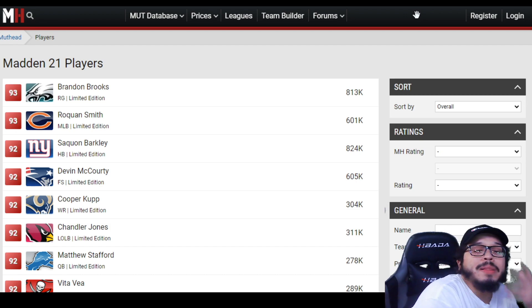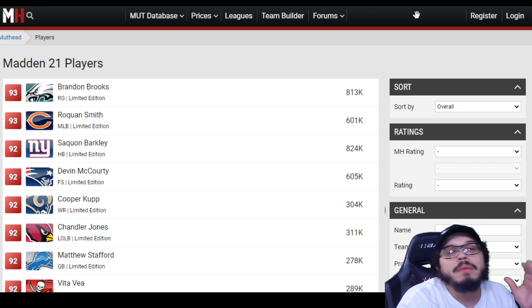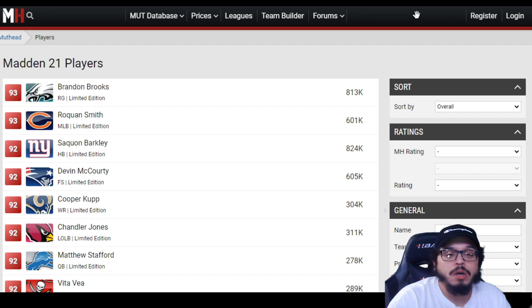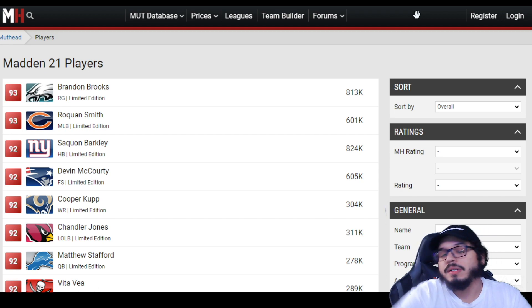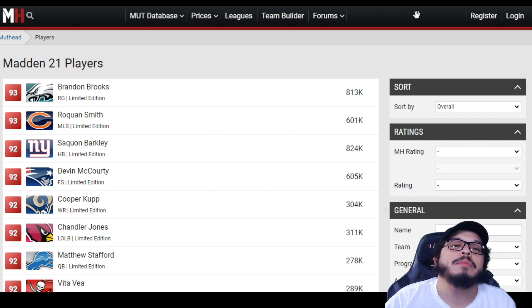Now if you're a seasoned vet, a player who's been here and done that before in Madden 21 or Madden Ultimate Team, by all means you're welcome to skip ahead to the part that interests you. But we're gonna talk about the basics of a limited card for those who might not be familiar. LTDs — limited time cards — they're in packs for 48 hours. You have odds and chances to get them by opening packs in the game, but it's very, very slim and hard to get.